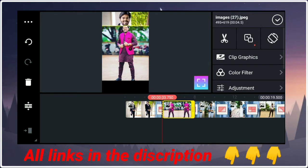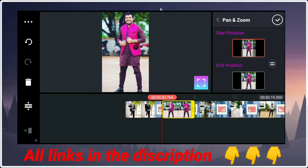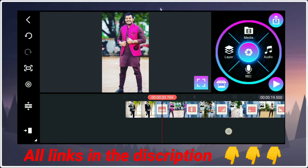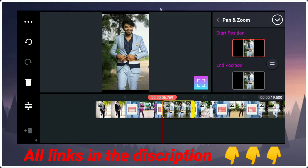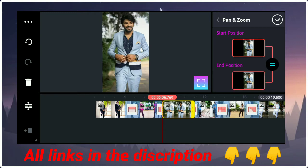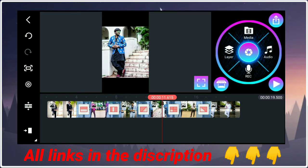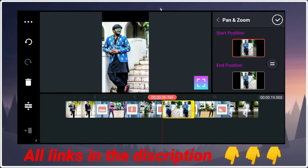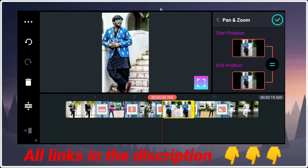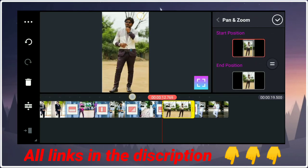Zoom is equal to 1 and tick mark again. Next to the next one, panamme option tap JC, zoom JC is equal to 1 and tick mark again. Third image tap JC, panamme option tap JC, zoom JC is equal to 1 and tick mark again. Friends, we've got the family management legend.